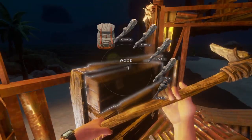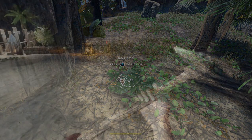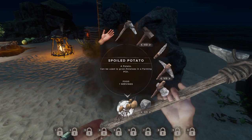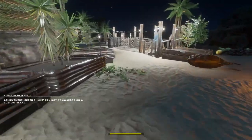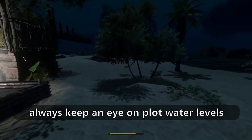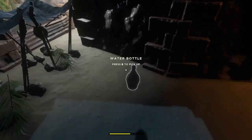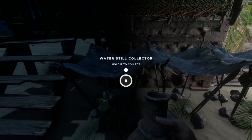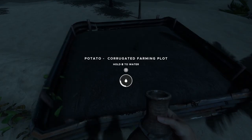Put the corrugated farming plot down here, clear it, and there we go. Now get yourself a potato — you can find them on any island, usually around cave areas or cliff areas. Plant it in the corrugated farming plot. It needs some water — no problem. Because it's corrugated iron, it will retain water from rainfall too. I've got a water bottle, so let's fill it up and water the plot.